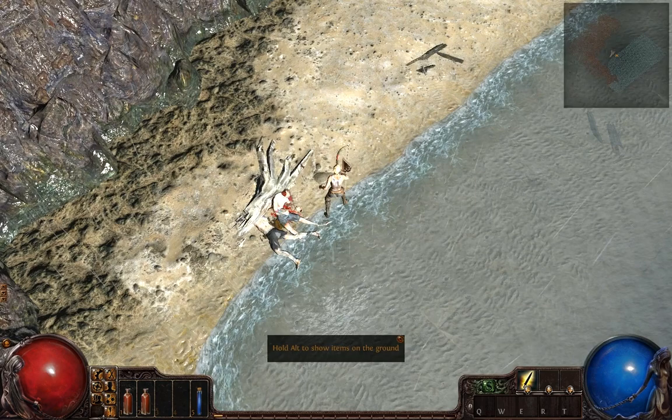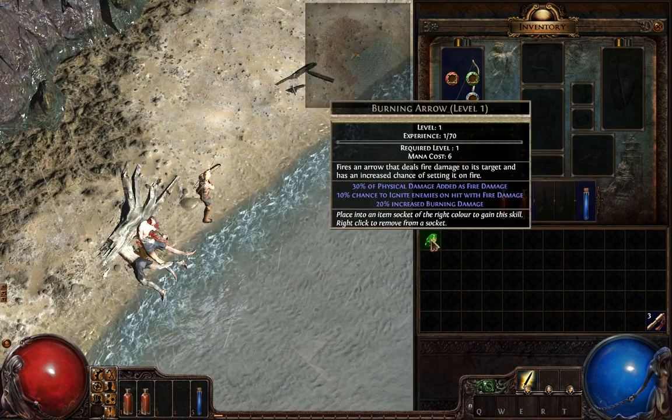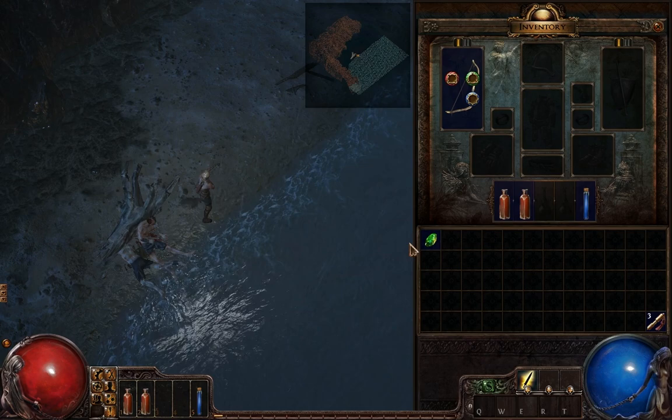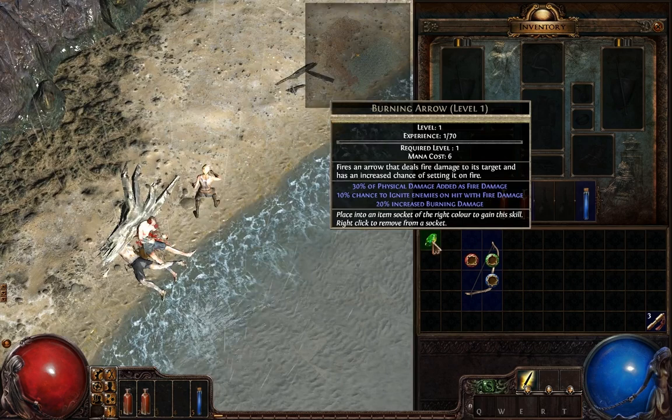The first thing you notice to drop is a Burning Arrow skill gem. You can hold down Alt, just like in previous games, to show loot on the ground. Skills in this game vary in how they are done. They're not like other games where you put points in a tree to give you abilities — they're done with gems. And the great thing that Path of Exile has done really well is the skill system with gems is completely flexible.